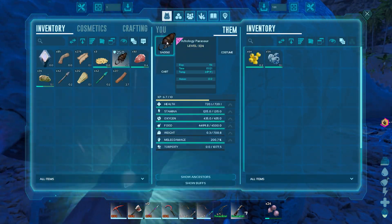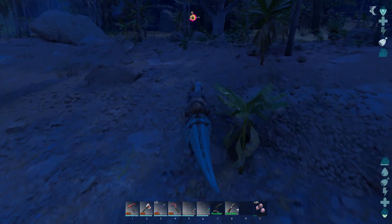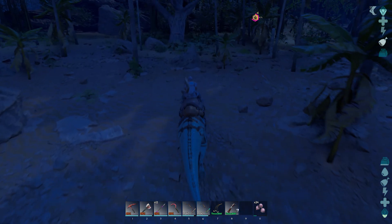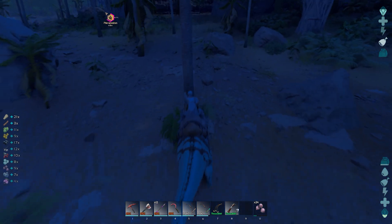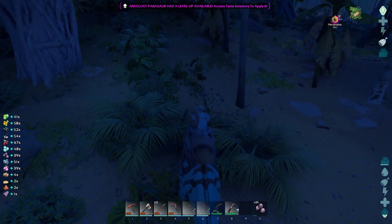All right, oh my god guys - our first mount of the game! We'll probably lose it in like no time flat. Stats are 720 HPs - nothing phenomenal, pretty basic parasaur, but hey, it's better than gathering by hand. All that stuff's gotta go. Oh yeah!